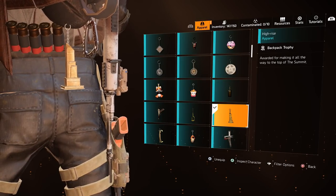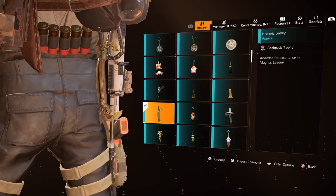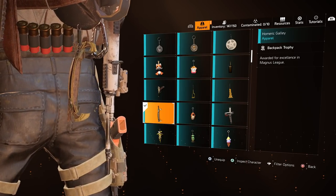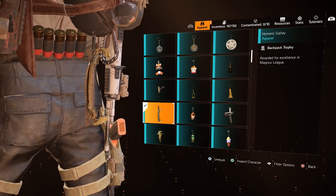The High Rise Trophy is earned for completing Floor 100 of the Summit. The Homeric Gallery was a reward during the Magnus League in Season 4 of The Division 2 — it is potentially unavailable now, but if they repeat the league in another season then it will become available. In leagues you must acquire 60 points through speed runs and other activities across two weeks for the backpack trophies.